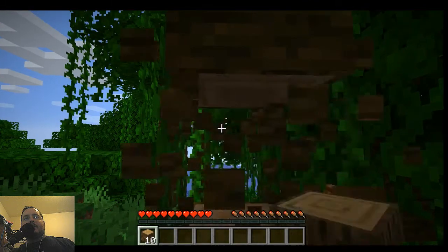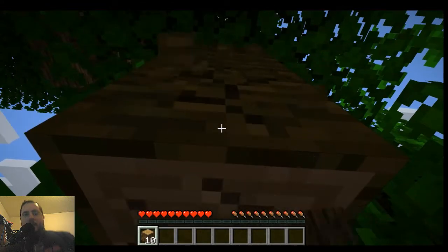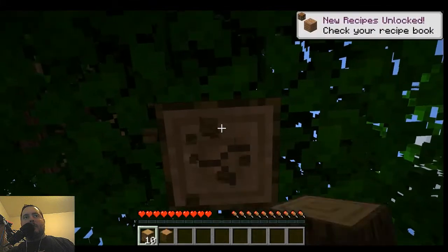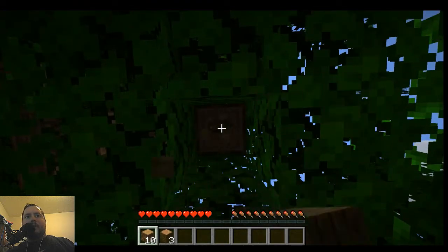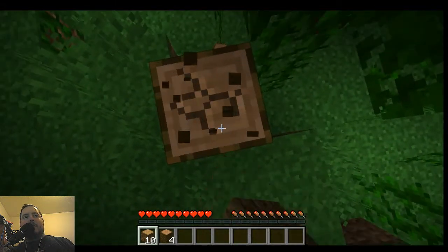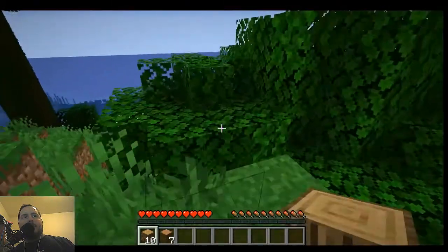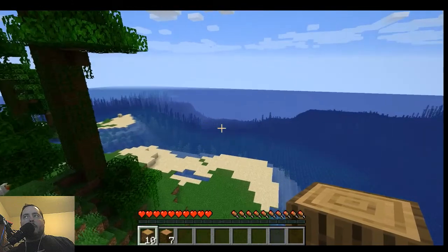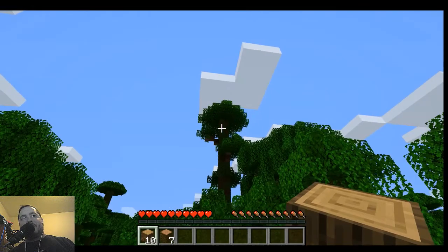Let's get some jungle wood too. I'm going to primarily try to make everything here in the jungle to stay true to my jungle survival theme. In the jungle you get some oak too, so that's okay. What I'd love to do is find a big tall tree and create a treehouse. I have an ocean nearby - this is like a coastal jungle seed. And there's going to be my treehouse tree!